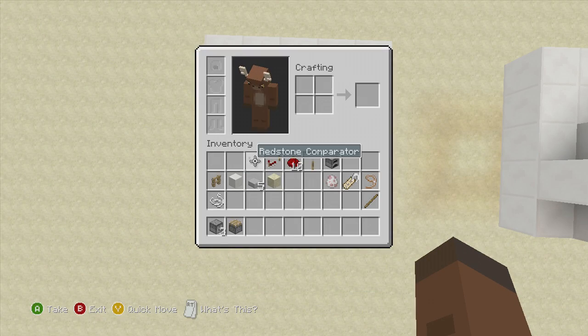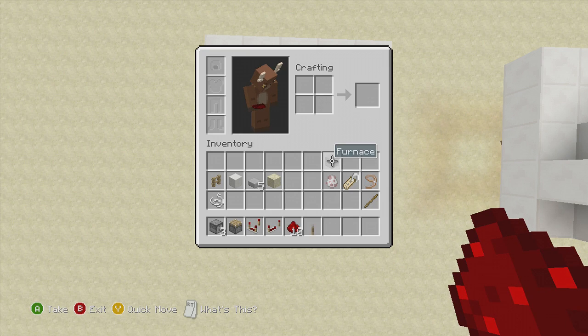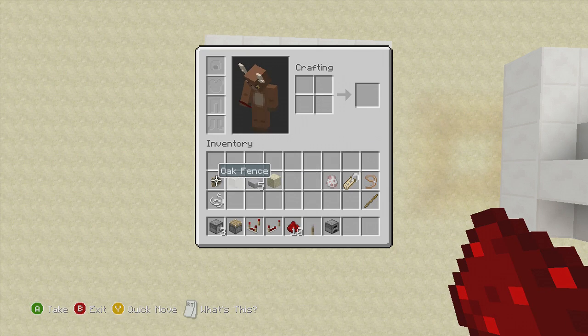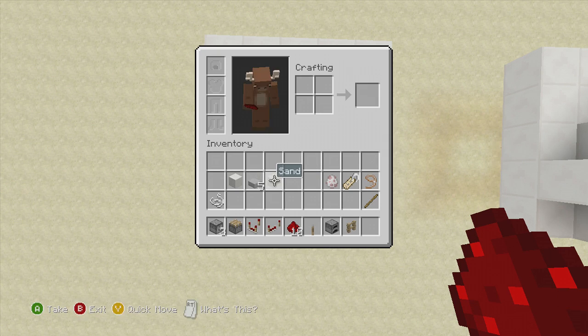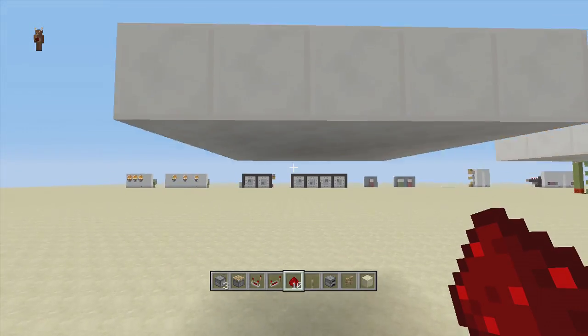For this build we're going to need: three droppers, one piston, one redstone comparator, one redstone repeater, ten redstone dust, one lever, a furnace, one oak fence or whatever kind of fence you want to use, some blocks of choice, at least four stone slabs, one sand block, a lead, obviously a sheep, and you can name your sheep jeb underscore if you want. We're also going to need at least one piece of string.